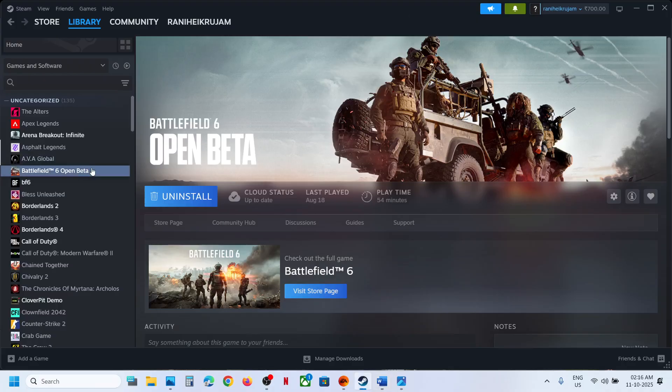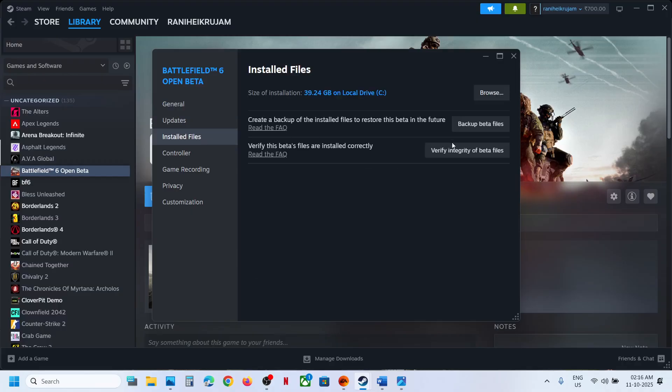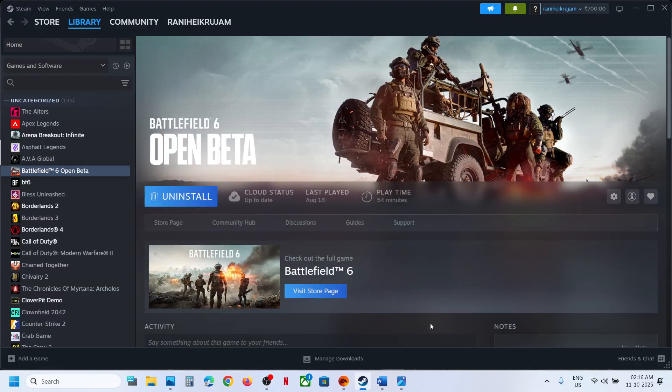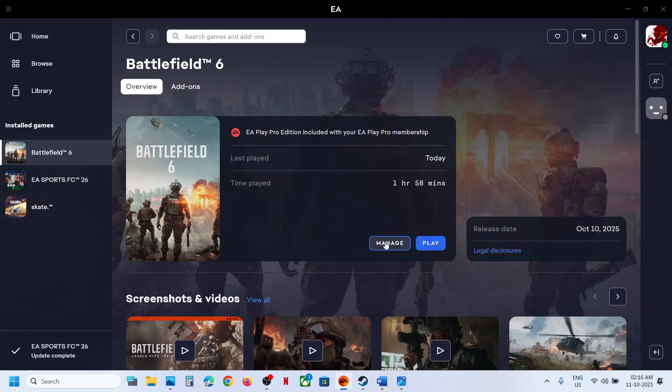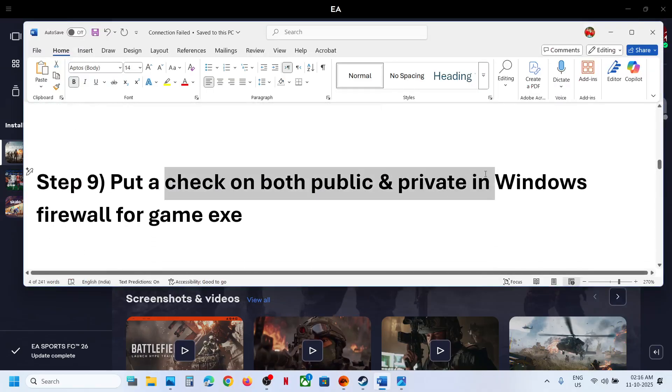The next step is to verify and repair the game files. In Steam, right-click the game, go to Properties, then the Installed Files tab, and click 'Verify integrity of game files.' On EA app, click Manage and then Repair. Once verification or repair is complete, launch the game.